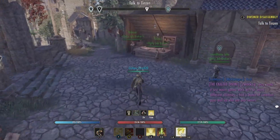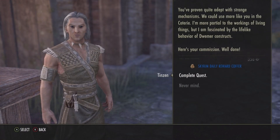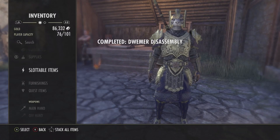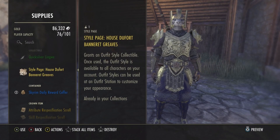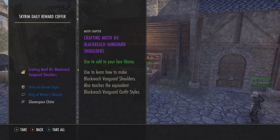All right, we're back — let's turn in the quest and see if we get lucky. And yes we do! There you go, ladies and gentlemen: crafty motif number 84, Black Reach Vanguard shoulders. Awesome!